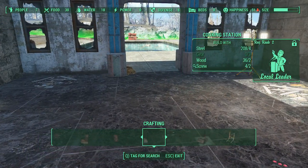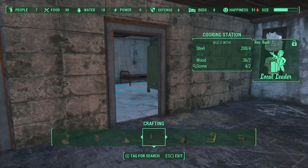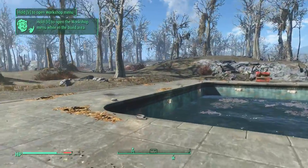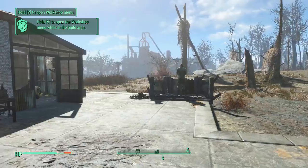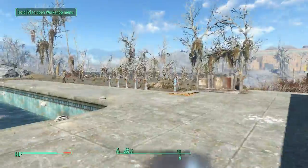I don't have the Local Leader perk so I can't build any of these — really, power armor stations. Was that in there before? I don't know. I wonder how you go about... well, first of all I wonder how you make supply lines.